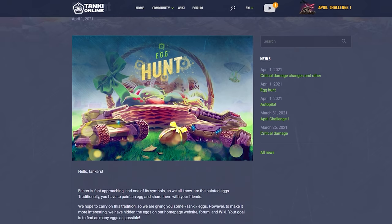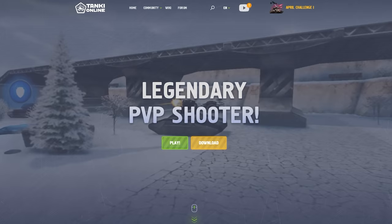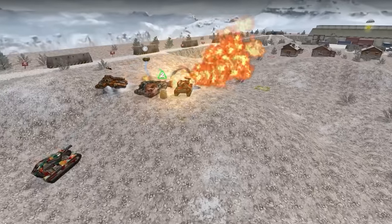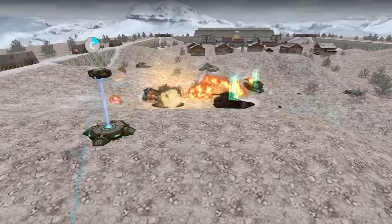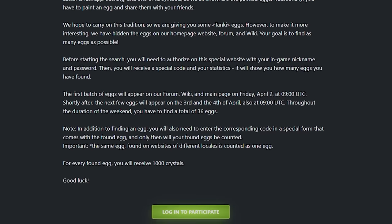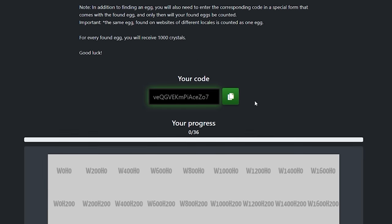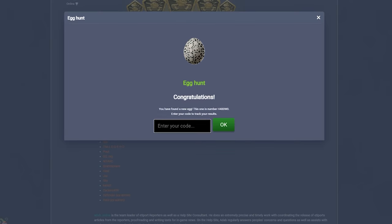One of the most beloved Tanki events is rightly considered to be Easter. There's a fun tradition on Easter — hiding and searching for eggs. We're bringing the tradition to Tanki and launching a contest to find eggs in the Tanki universe: the game website, the forum, and the wiki. Your task is to find as many eggs as possible and earn pleasant prizes. You'll get 1000 crystals for every egg you find. Before you set off in search of Easter eggs, you will need to log in to a special site using your login and password from your in-game account. There, you will receive a personal code. You'll need to enter this code every time you find an egg — otherwise, your find will not be counted.